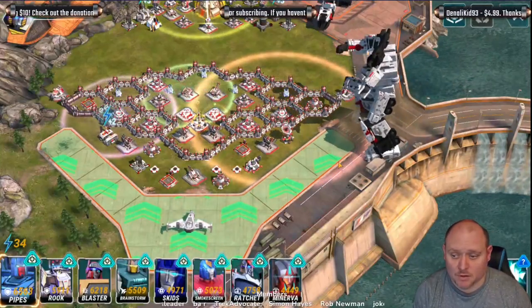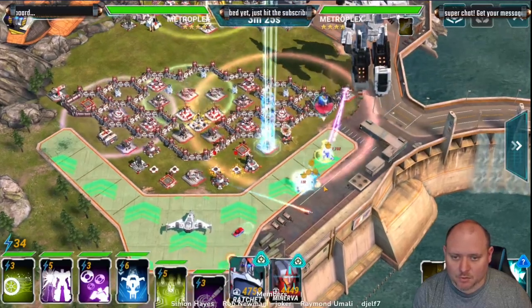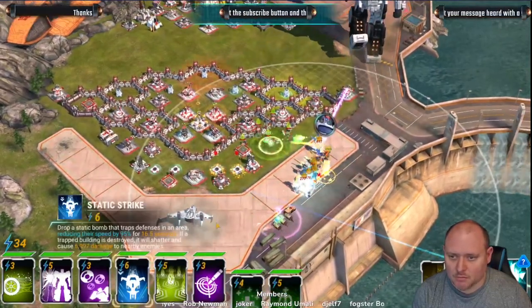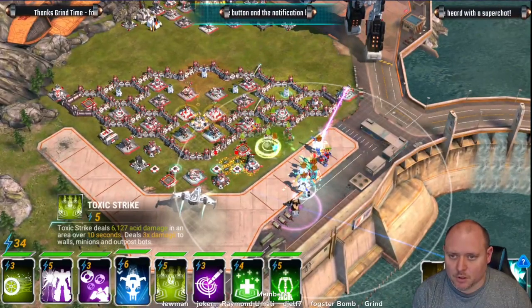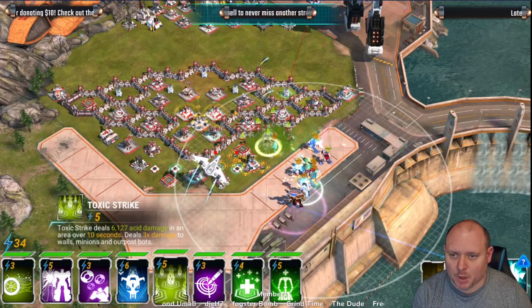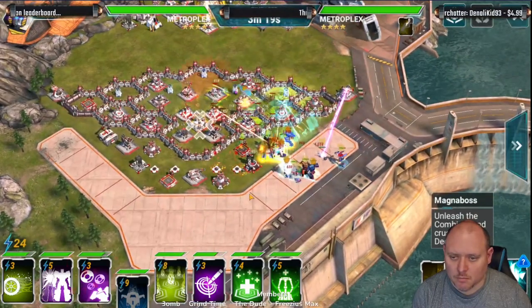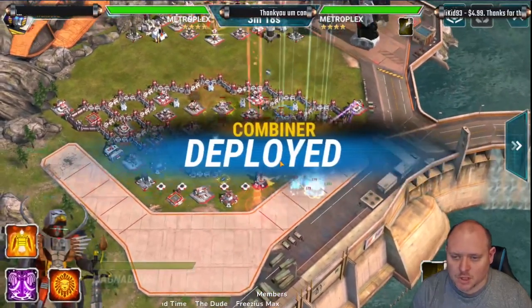We've got a simple method for these guys. It's good outside and we've got to combine it so we do it properly. Pipes high up, Rook, Blaster, then Smokescreen quite high in the middle. All I'm going to do is use that ability to take out the build bot and do damage to the shield gen, then drop the combiner.